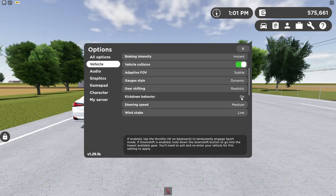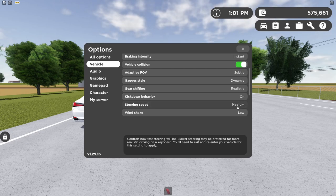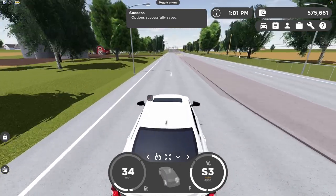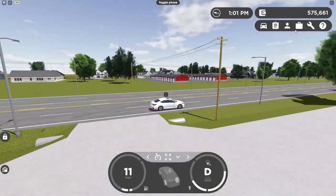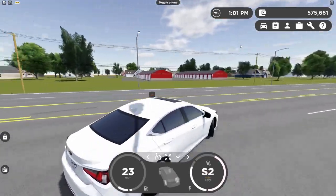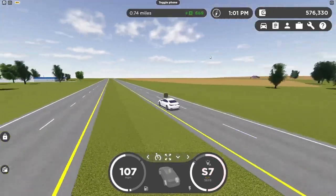The next setting is steering speed. The options are medium, fast, and slow. I have it set at medium, but let's test fast — wow, that's actually a lot better. Fast is actually pretty cool. Slow feels about the same as medium. Try it out for yourself because you might have a completely different preference.